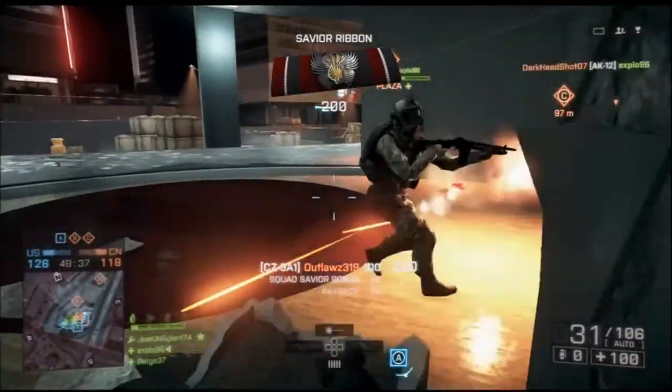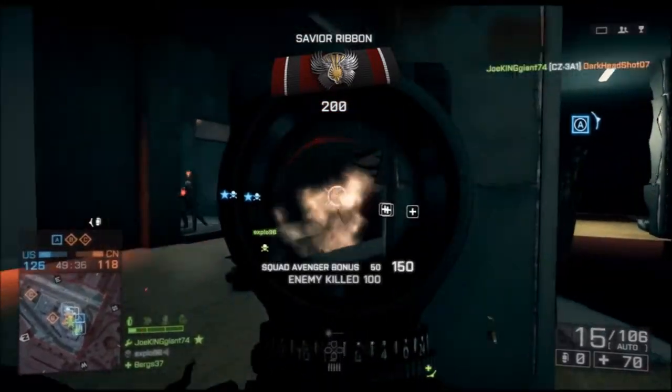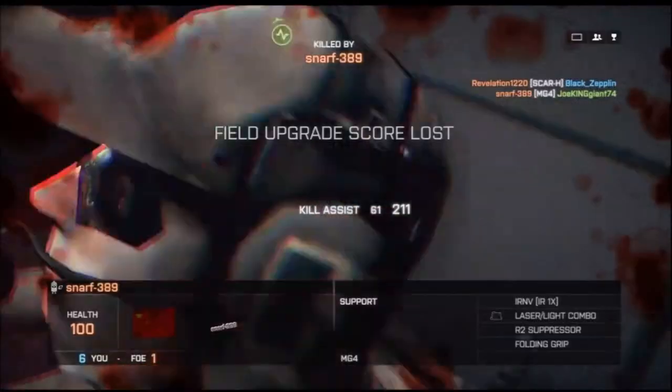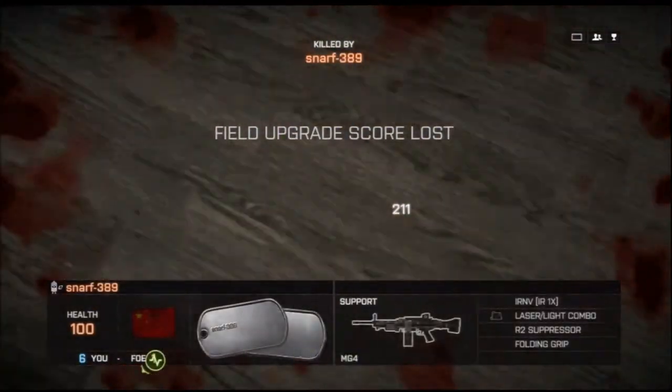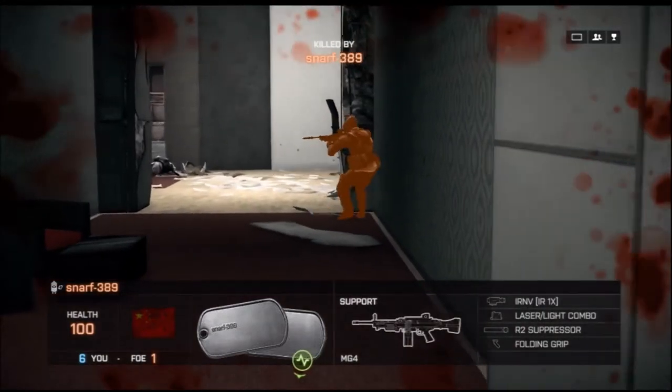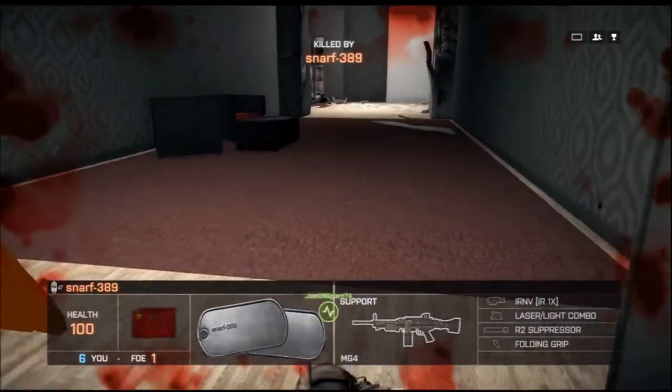But when it comes down to Domination and TDMs, I think this is the best gun to use out there because I'm getting all them kills. Most of the time the maps are that tight, so you're going to be able to take out a lot of enemies because the fire burst on this weapon is the best — better than the fastest Carbon Rifle out there, which is the ACW.